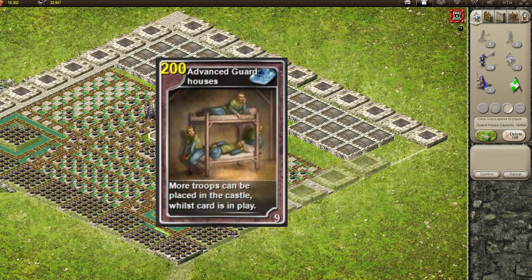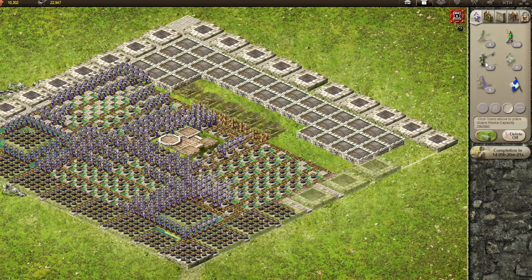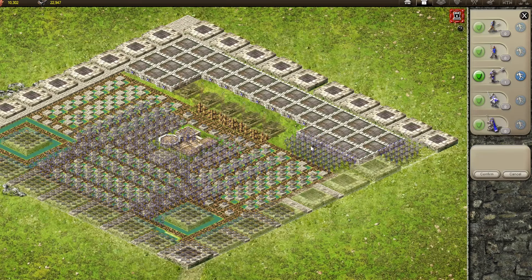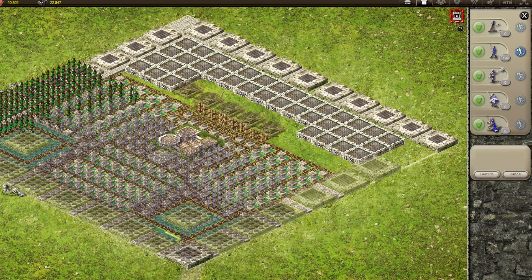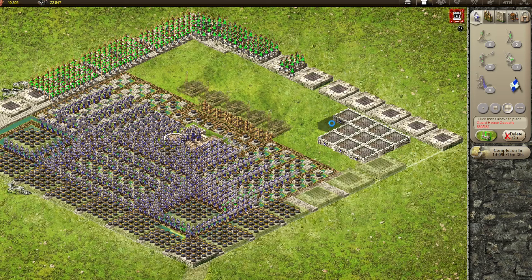Since we built this castle from the inside out, only two Master Castle Designer cards are needed to finish the guard houses. I play an Advanced Guard Houses card and fill this castle with 360 Pikemen and 200 Archers in preparation for a timed attack. I place the Pikemen in the middle of the castle with an aggressive stance so they engage the enemy during the battle — this will preserve my moat over multiple timed attacks. Now I place the Archers. With 560 troops down, I can delete all of these guard houses. Watch how the troops remain on the walls despite the guard houses being deleted.